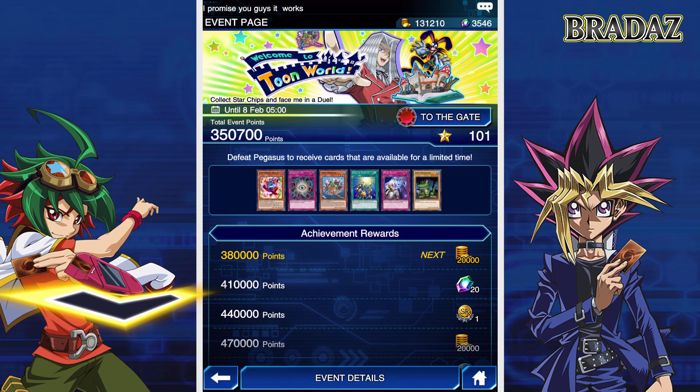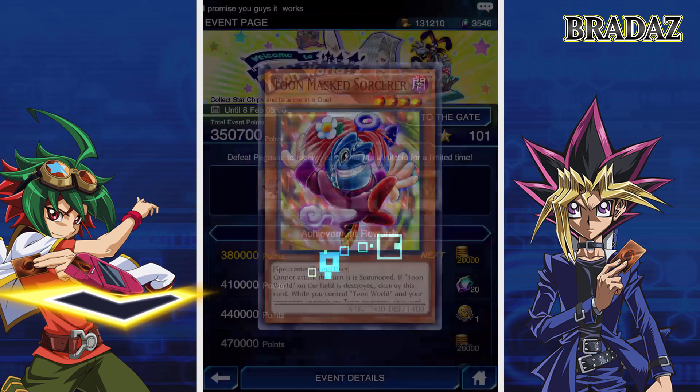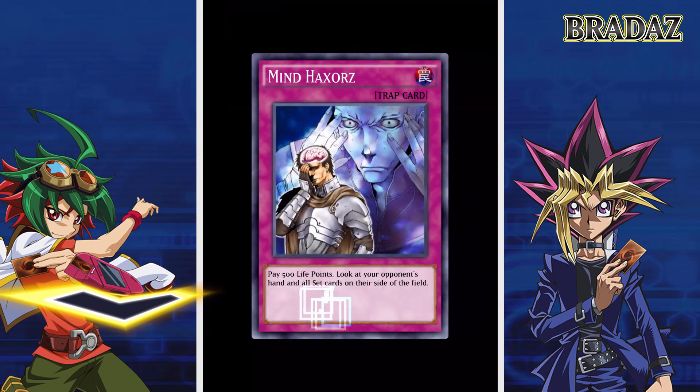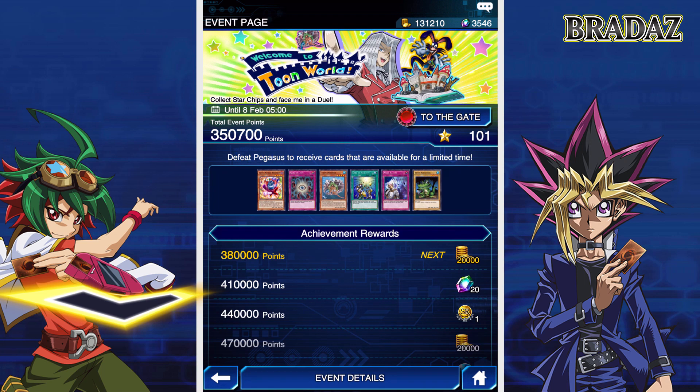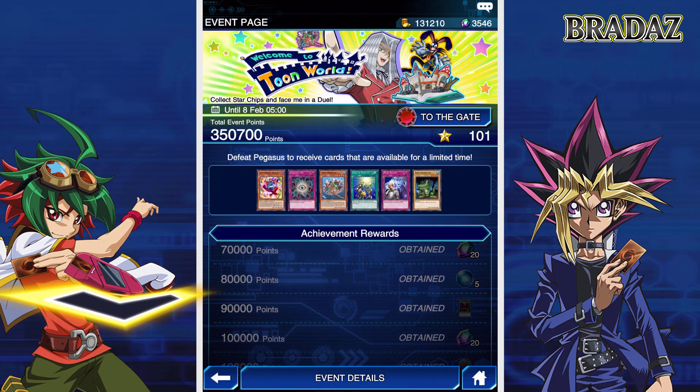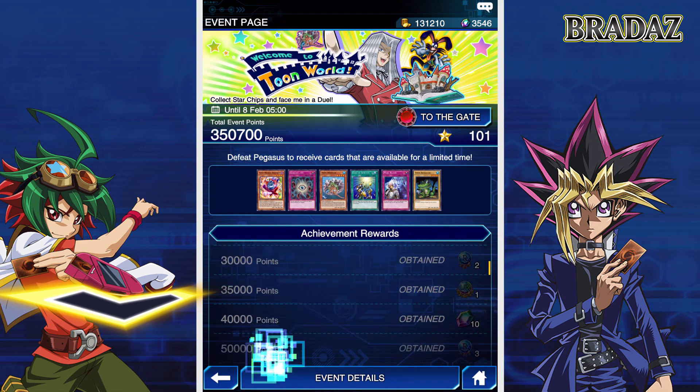They changed up the rewards compared to last time. You can still get the same cards: Gorgon's Eye, Toon Mermaid, Card of Sanctity, Mindhack Swords, and Toon Alligator. I obviously recommend getting the Toon stuff first. They've also changed this up — there were more cards in the last one. This time they've gone for a larger amount of points and made Pegasus really easy to get. Last time I believe it was at 250,000, and we would have only just got them recently. If you've already got them you would have received an ultra rare gem.